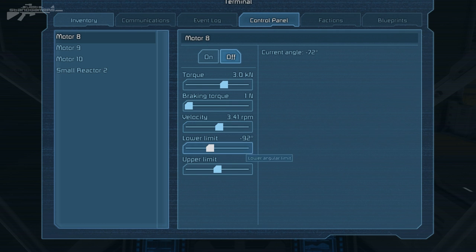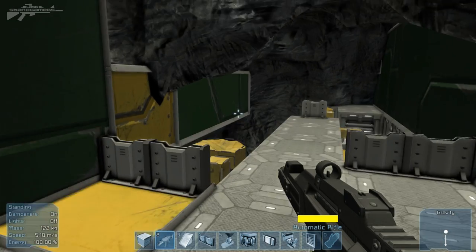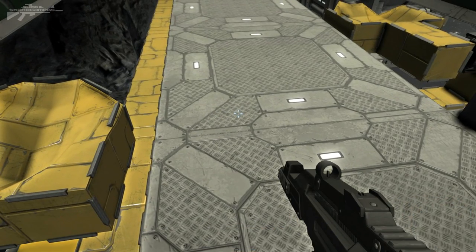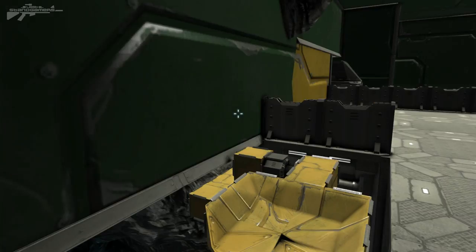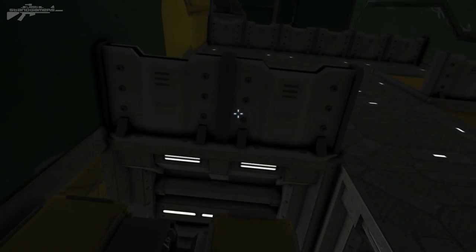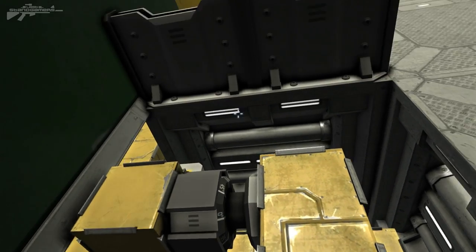With torque it can only accelerate as much as the velocity will allow — its maximum rotations per minute. Lower limit and upper limit are basically degrees on a circle, representing how far it'll turn. Mine is set to 0 to 92 degrees. You can see the degrees on the actual rotor, and if it's on a minus it'll go the opposite way compared to a positive value.